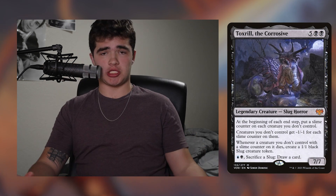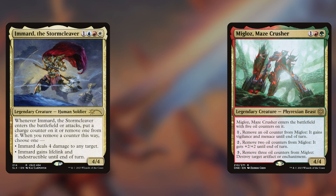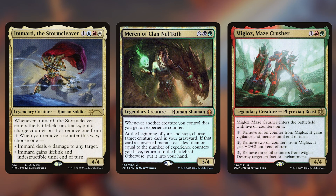Sword of Truth and Justice — do I have to point out the obvious? Any deck that wants counters or proliferation should slot it in. If your commander has the word 'counter' on it, you should probably slot it in. If your commander plays with weird counters, like Mig-Law's Imerd, or commanders that play with experience counters, you'll probably want to look at this sword. You'll know if you want it when you start building your deck.